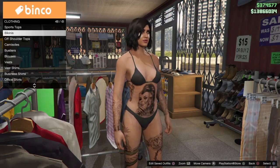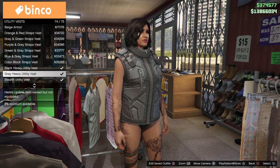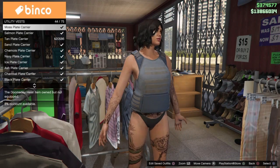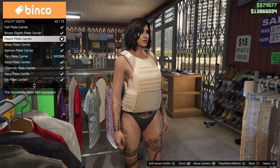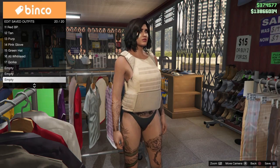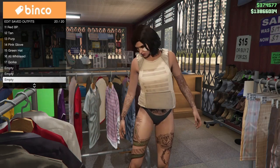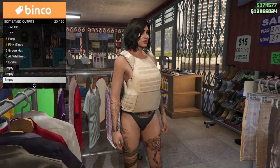We'll start by putting together a basic outfit: black bikini bottoms, a black bikini top, and then the under utility vest — one of the plate carriers. We're going to use the peach plate carrier since that's what everybody uses. Save this outfit in an item slot that has an empty slot before or after it, so we can merge using it.